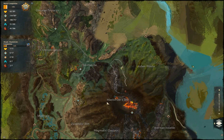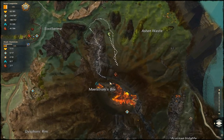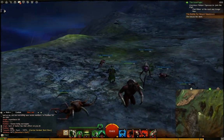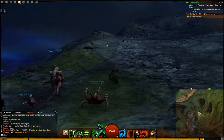Hi guys, I'm going to quickly show you the Maelstrom's Bight Vista because it looks like it's inside the volcano. As you can see here, you really think it's inside but actually it's on the outside. So you have to come from the north side. From there it's just running up the mountainside, and you should come across it.